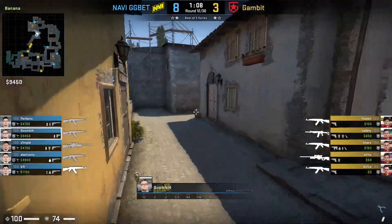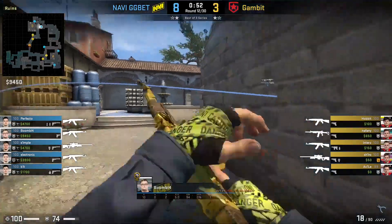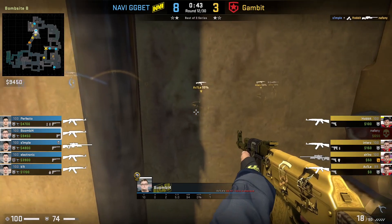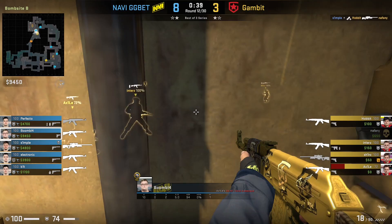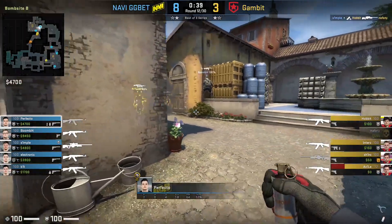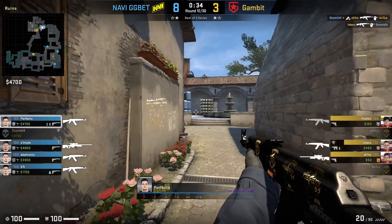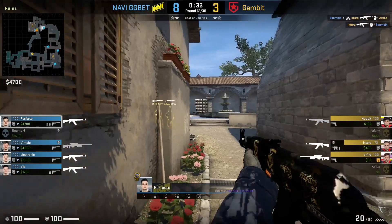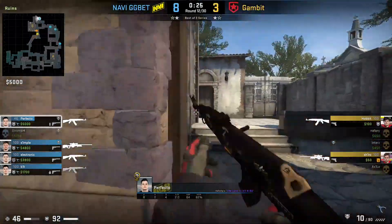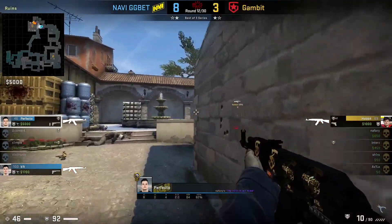On round 12, after NaVi lose Banana control, they start thinking of different ways to play the round. Boombl4 drops a smoke on top Banana just after Gambit used a fair amount of utility to clear the area. NaVi prepare for the worst — Boombl4 gets into an anti-flash position close to the smoke, ready in case Gambit push through. As he hears the flashbang pop, he turns and catches one before being traded. How Perfecto handles this is very important: even though he still has a Molotov and smoke, he never uses them — he keeps his rifle out, ready to fight. He catches one off and repositions, then uses his Molotov. Later, with little time left, Perfecto tries to run toward the bomb carrier to pull him off the bomb, but it doesn't work.